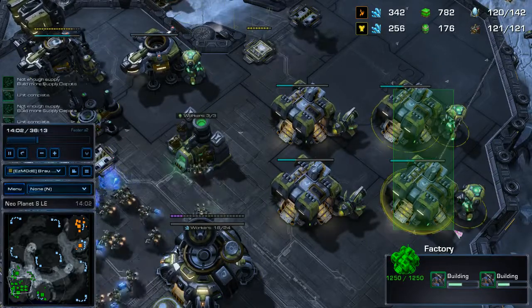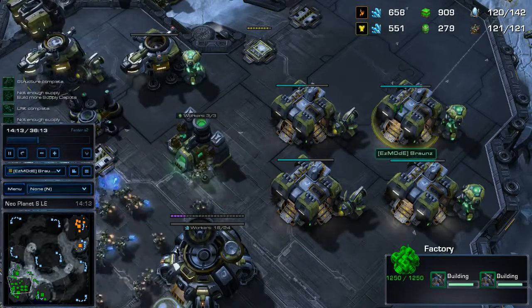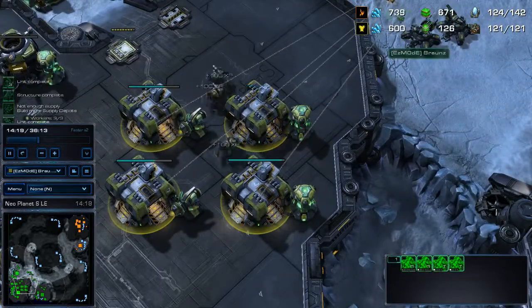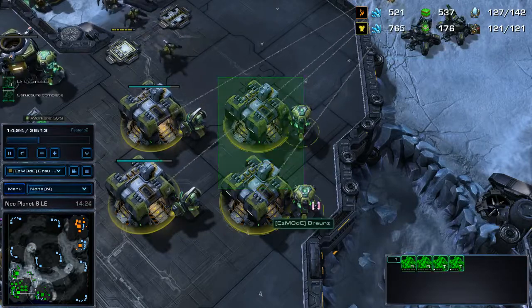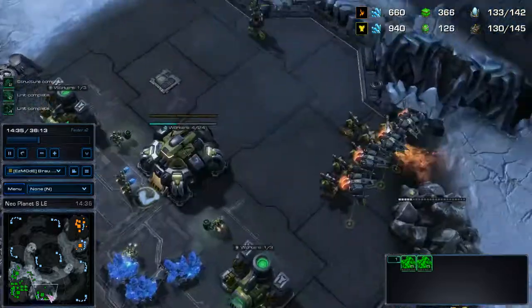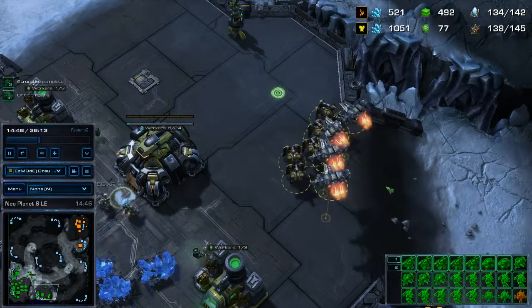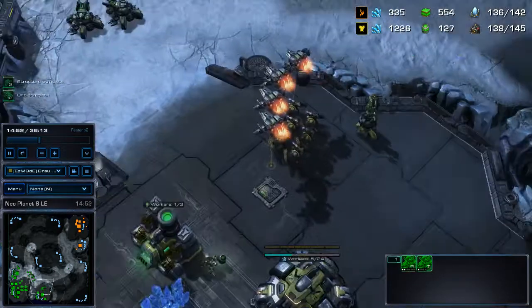I got four Factories, which is normal for two bases. If you watch Husky or TotalBiscuit, they'll tell you to get two bases. This should have been a Factory with a Tech Lab instead of two Reactors. For some reason when I play I have a lot of extra money, so in this case I decided to try that and see how it is. I didn't even know about these rocks — I thought those would collapse, even though they're not actually collapsible rocks at all.